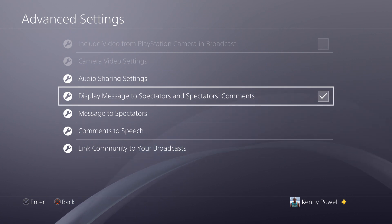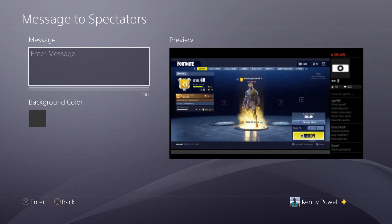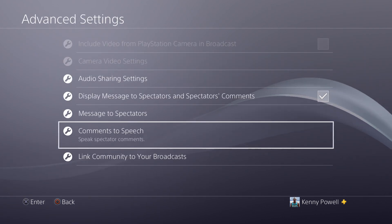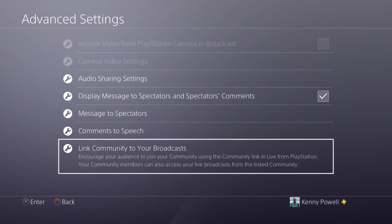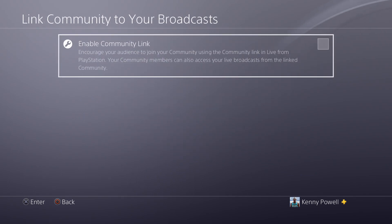Displaying messages from spectators in the comments is always a good one to have to keep engagement up. You can also create a message to your spectators — something like a little greeting, whatever comes to your mind, you're the creator. You also have comments-to-speech, which is not something I would usually put on, and link community to your broadcast, which is pretty nice to get some more viewers to your stream.